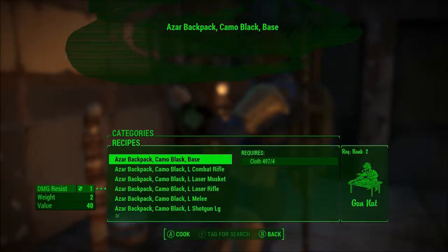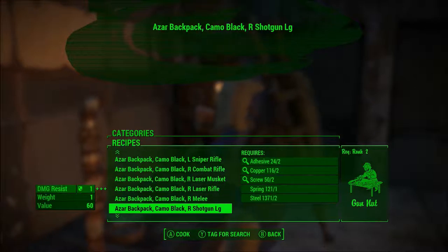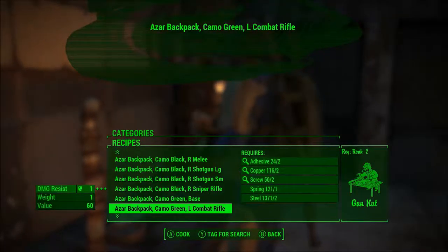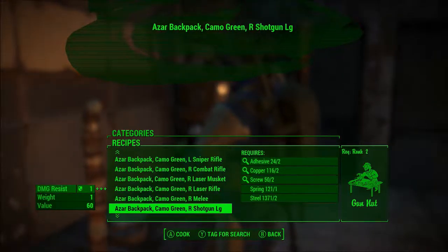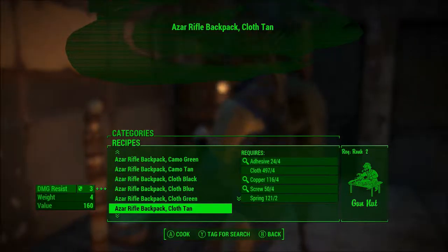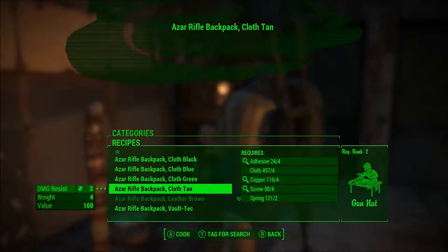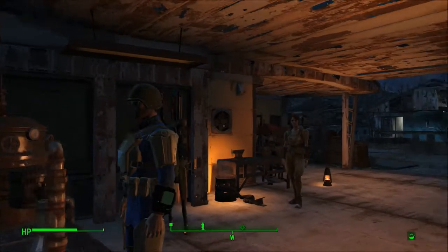The Holstered Weapons Backpack allows you to be modular in your choices. You can go for a particular base backpack and then go for something like, on the left side, a combat rifle or laser musket or whatever. And then on the right side, you could pick whatever you want. For the holstered themselves, they come as just a standard shotgun and rifle combo for all of these color choices. I figured out how it works, so I figured I'd show you.